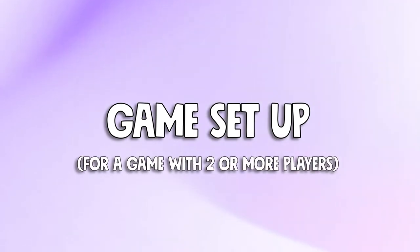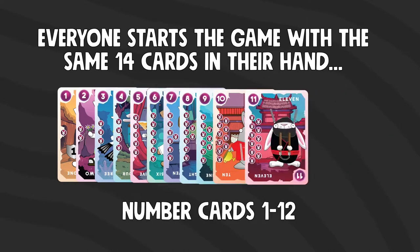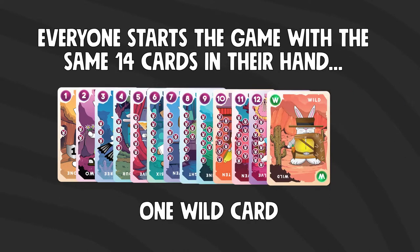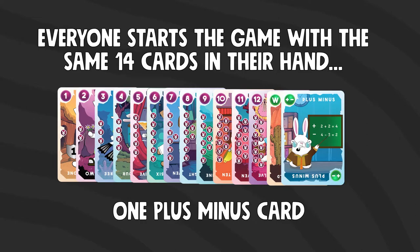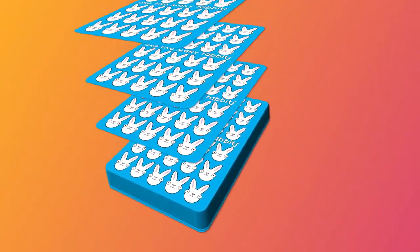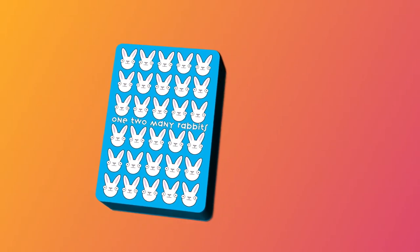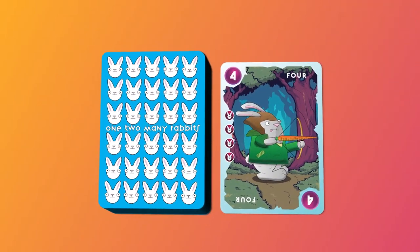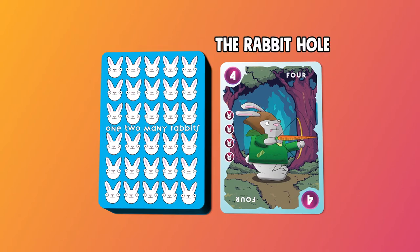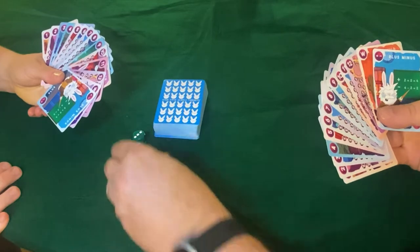Game Setup. For a game of two or more players, setup looks like this. Everyone starts the game with the same 14 cards in their hand: number cards 1–12, 1 wild card, and 1 plus-minus card. Once everyone has their cards, shuffle the remainder of the deck and place it face down in front of everyone. Remember to keep room on the side of the deck for a discard pile, or what we call the rabbit hole, where you will be tossing your rabbits. Roll the dice to see which player goes first and then start to play.